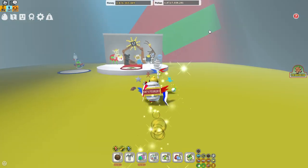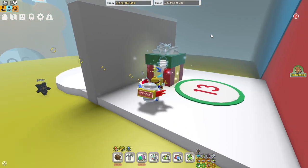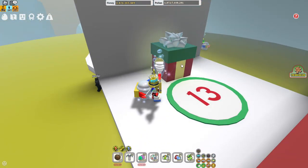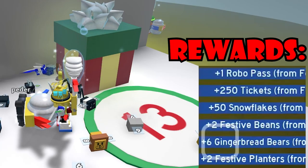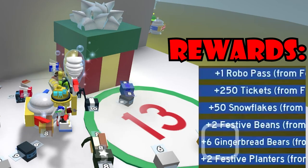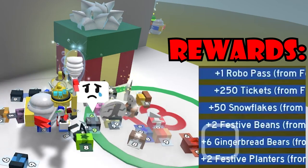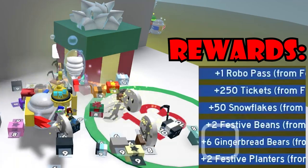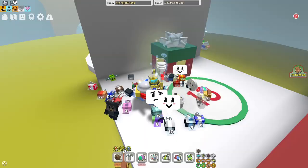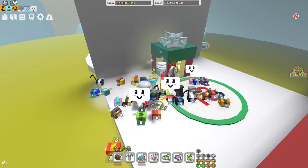The next gift box is the 13th one, hidden behind a gigantic wall. It gives you one robo pass, 250 tickets, 50 snowflakes, two festive beans, six gingerbread bears, and two festive planters. Festive beans are really important, though I still prefer the previous box that gave a meaty gag.